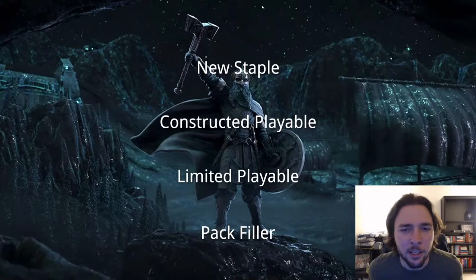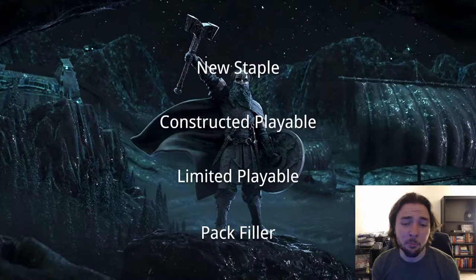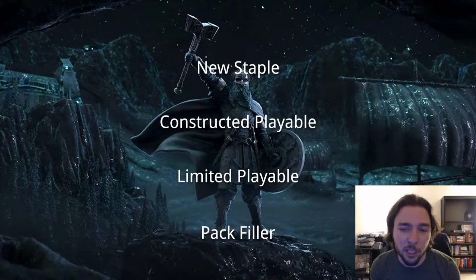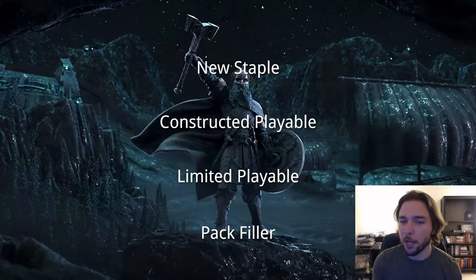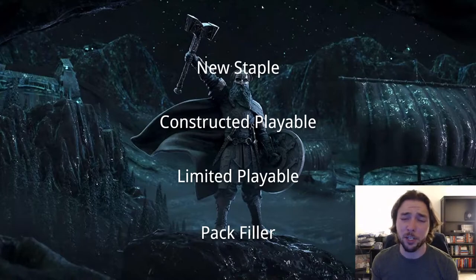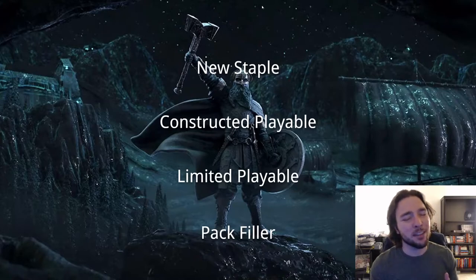If you're starting here at this part of the review series, the way that I am evaluating these cards is using a format of: new staple, constructed playable, limited playable, and pack filler. New staple cards represent the color very well and will see play in lots of decks. Constructed playable cards are good in pre-constructed formats like Commander, Modern, and Standard. Limited playable means good in drafting formats where you open fresh packs. Pack filler cards are so bad or undervalued they have almost no redeemable quality.